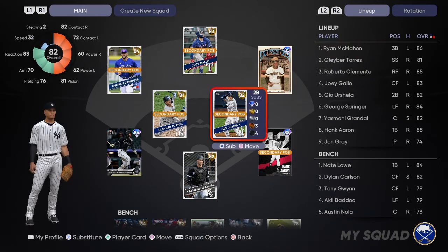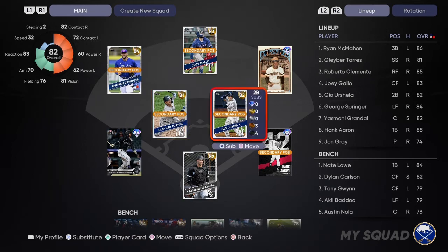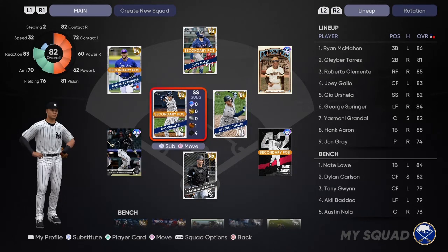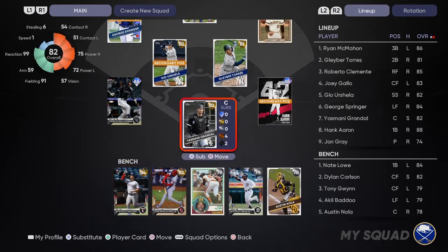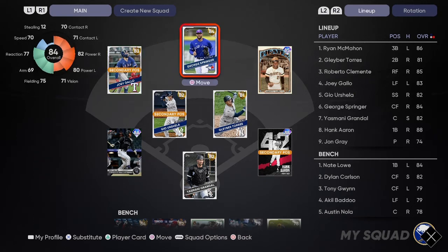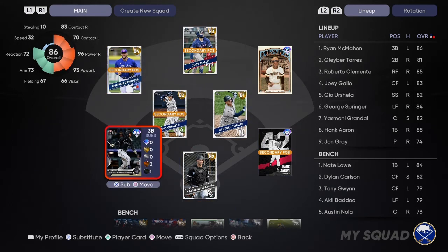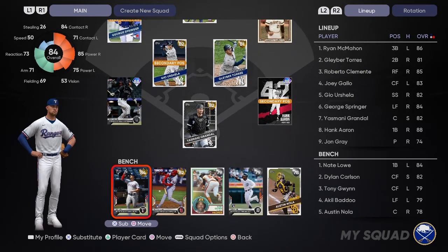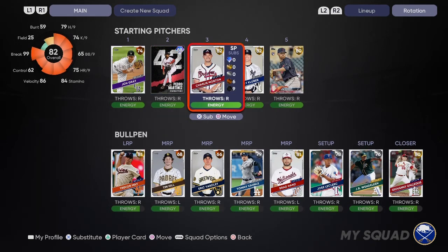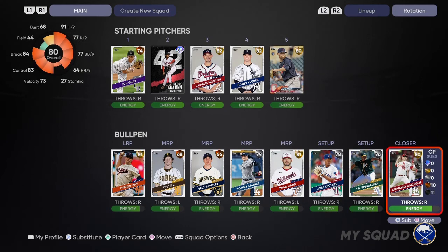This is a pretty good starting team. This is not how the lineup will ultimately be constructed, but day one after pre-release is not bad. We could use a better fielding shortstop - we're going to move Glaber to second because the man cannot field. Between Gallo in left and Springer in center, then Clemente and Springer. Yankees up the middle with Hank Guerin, switch-hitting Grandal, McMahon at third. Then Nate Lowe, Dylan Carlson, Gwynn, Badoo, and Nola on the bench. Our rotation between Martinez, Morton, Kluber, and the free Bieber from the showdown is pretty solid too.